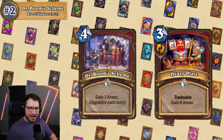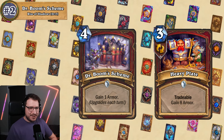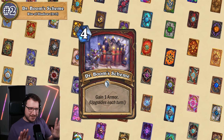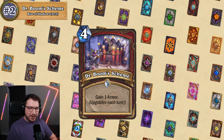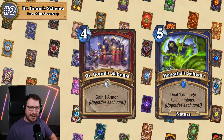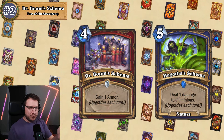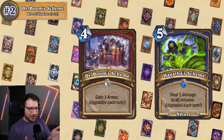Then you have Heavyplate, a three mana spell that gives you eight armor and also has tradable. Dr. Boom's Scheme would have to sit in your hand for ten-plus turns to come close to Heavyplate — and it doesn't have the tradable effect. Apparently during design this card originally had the effect of Hagatha's Scheme: deal one damage to all minions, upgrading each turn. But towards the end of development Blizzard felt the warrior's removal toolkit was too strong, so they gave that effect to Shaman and changed this card to what it is now.